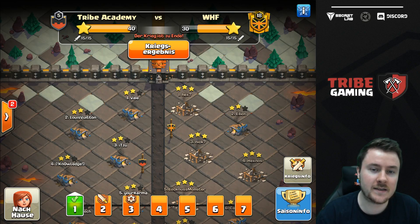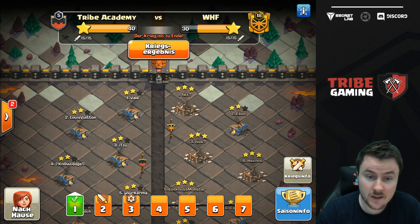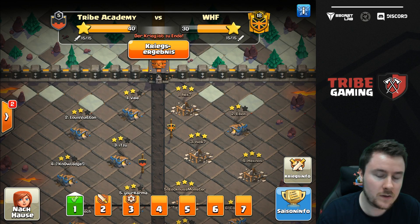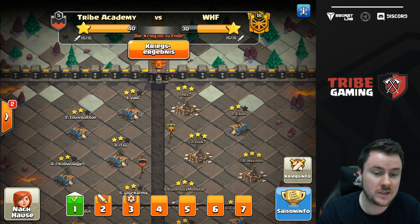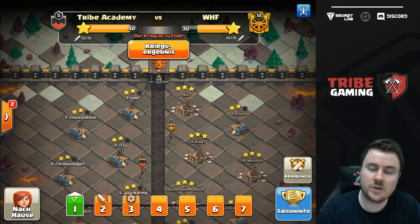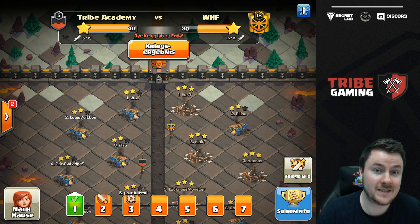We faced WHF and won with 10 stars more — 10 triples more — which was really nice. I'll show you a couple of attacks from this war. I won't show too many because we don't want to burn any of WHF's bases, so in total I'll show you two attacks, and after that we'll talk a bit more about the Clash of Clans World Championship. Let's take a look at the first replay.